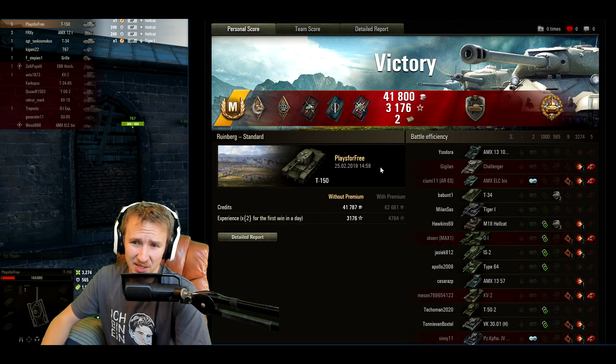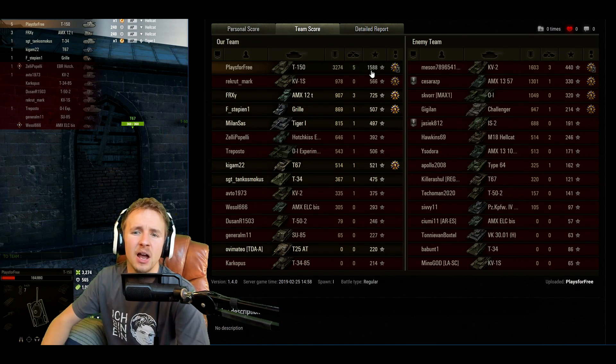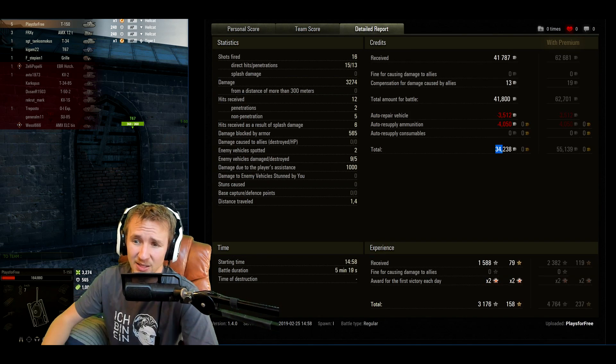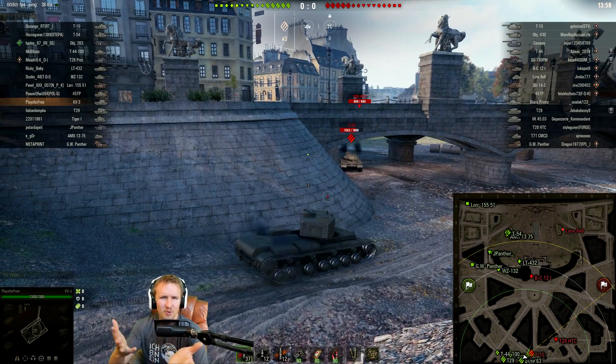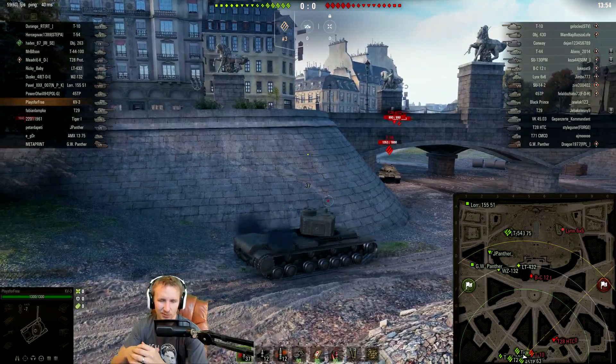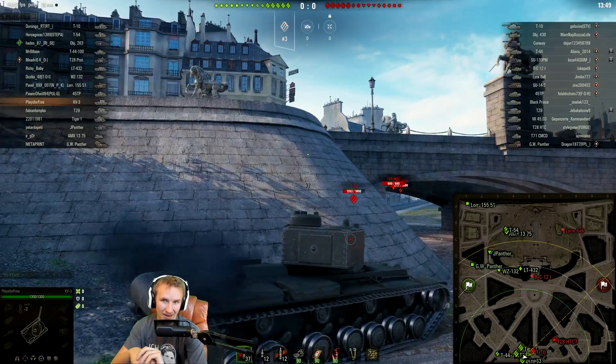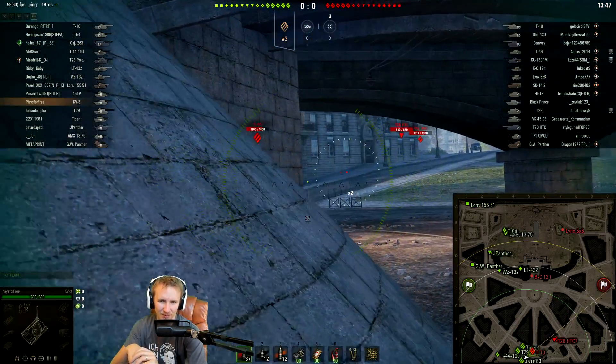This was just an awesome feeling, and this was the first game I played yesterday — it all went downhill after this during those 11 hours of grinding. The T-150 earned 3,176 experience — that's doubled because of premium, so 1,588 base — and even without a premium account, 34,000 credits profit. Not bad money in the bank.